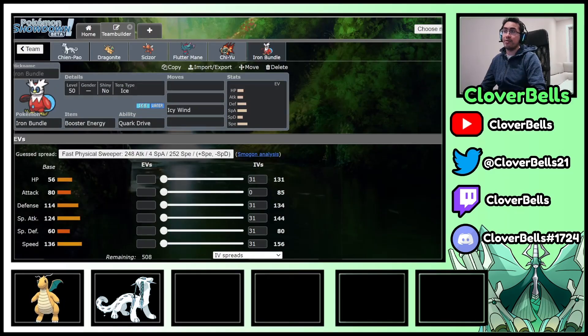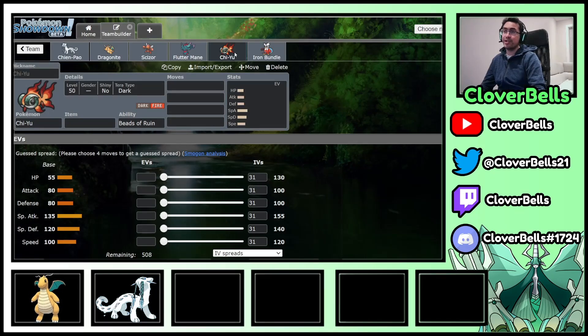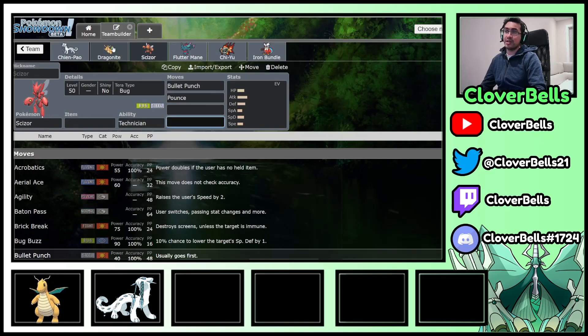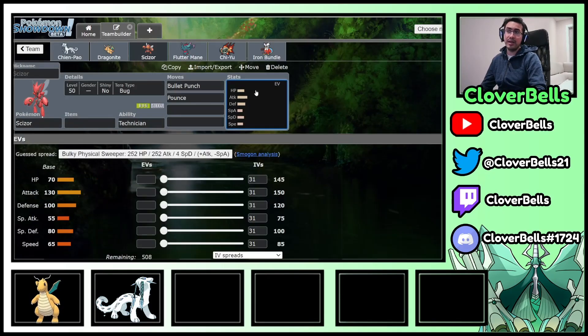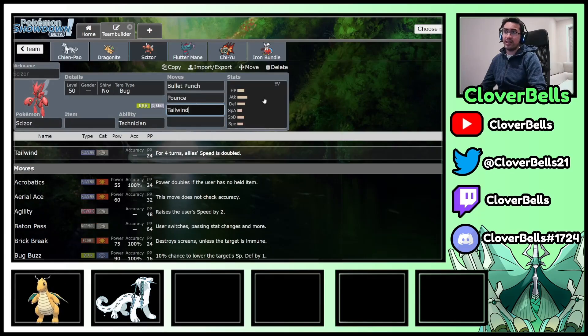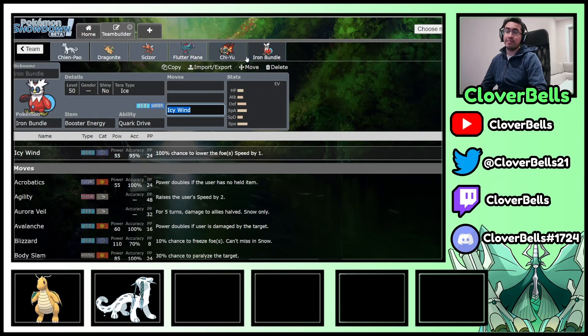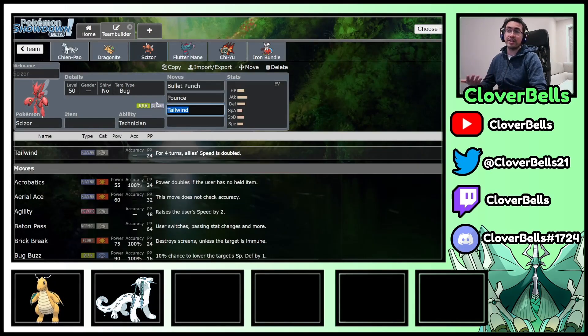You get a nice lead with Chi-Yu and Iron Bundle — you can Icy Wind, click Heat Wave, exert a lot of pressure. Fluttermane and Iron Bundle is another lead option, and then you clean up with your physical sweepers in the back using all the priority moves. Chien-Pao has Sucker Punch, Dragonite has Extreme Speed, and Scizor has Bullet Punch — so you have three Pokémon with priority moves, making Tailwind and Trick Room threats much less significant. When I tested Tailwind on Scizor, the times I did click it, it really helped because then I could go for other attacks besides Extreme Speed on Dragonite.